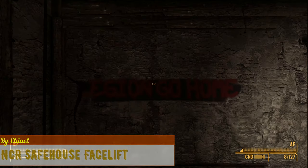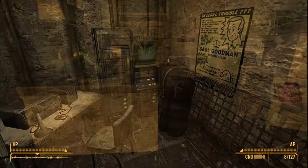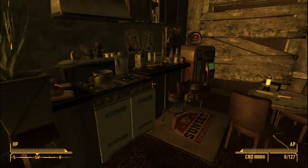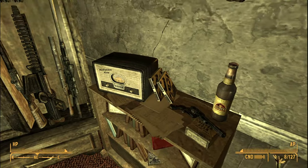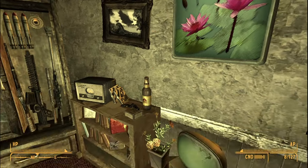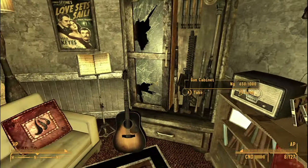NCR Safehouse Facelift completely changes the layout of the NCR Safehouse. There is now a radio room and a living room. The living room is packed full of detail and contains essential tools such as workbenches and hot plates. This is too different from the normal Safehouse, so I can't recommend it to everyone, but I personally like this new design.